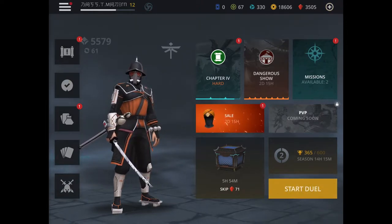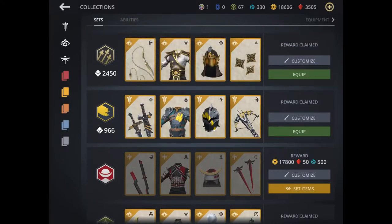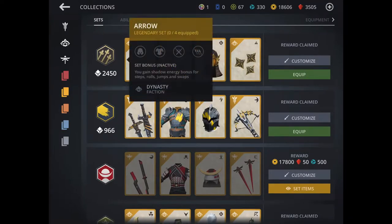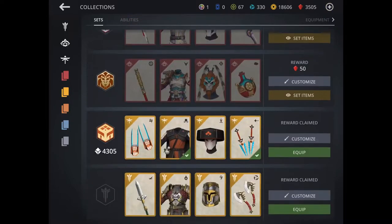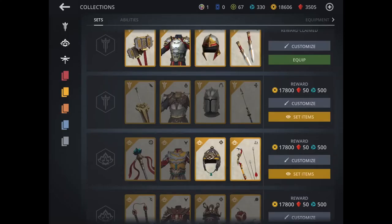For those of you guys who aren't keeping track of the beta, we know one thing: we have the arrow set. And just because we have the arrow set, people are thinking the valor set and the shadow artisan set are going to be there, right? Well, it turns out that if we scroll down, since I'm in chapter 4, there is no valor set just yet. So that's got people spinning around wondering why the valor set isn't there.